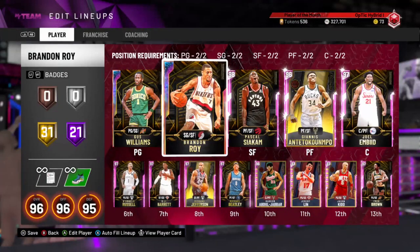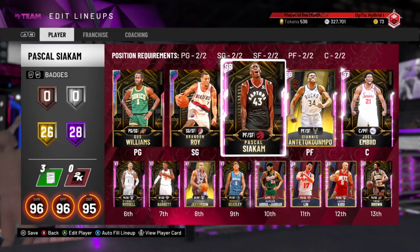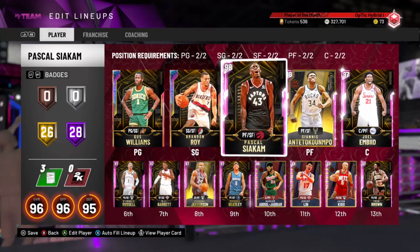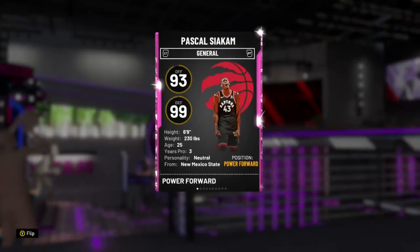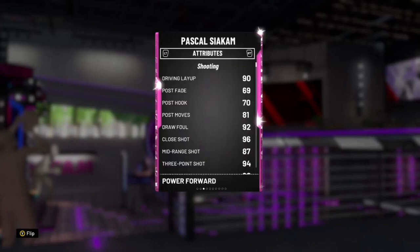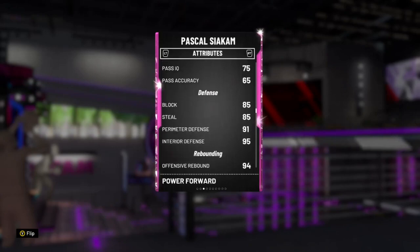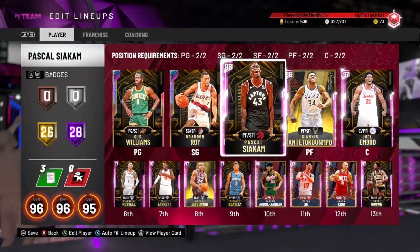The third best reward card is definitely this Pascal Siakam. I had to grind out the Spotlight Sim East challenges. He has 28 Hall of Fame badges — more than our Galaxy Opal Brandon Roy — and 26 gold badges. 6'9", he's a power forward but you can also play him at small forward, which gives you a size advantage. 99 on defense, 93 on offense. He has a 90 driving layup, 94 mid-range and three-point shot. His driving dunk is 85, standing dunk is 90. He's really a lot better than he seems — I pulled a shot from almost half court. He's a green machine, probably one of the best forms in the game.